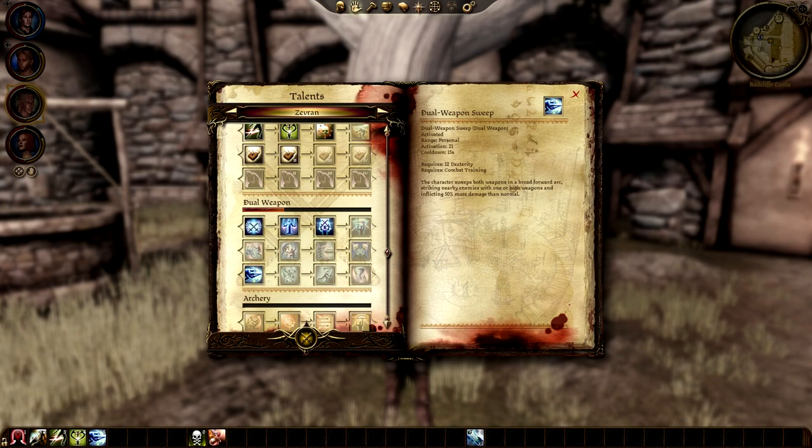Dual Weapon Sweep is one of the best damaging abilities in the game as it does damage in a cone in front of the attacker — an area of effect attack that also does quite significant damage. Flurry is an underwhelming ability that does 3 or technically 4 hits which can crit, but with regular weapon damage I don't think it's worth using. Momentum is a sustained ability that increases the character's attack speed when using two weapons; it requires decent stamina and stamina regeneration but it's worth it — you can deal damage much faster with this active.